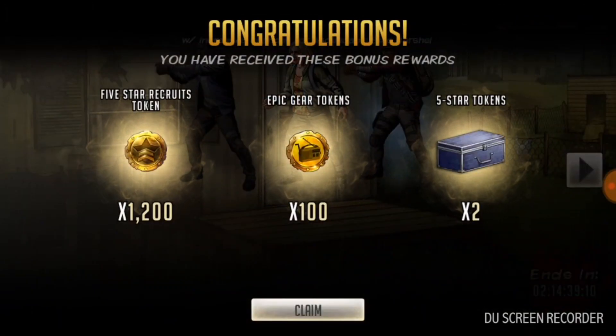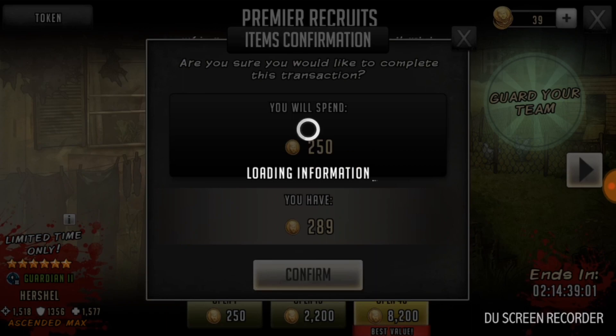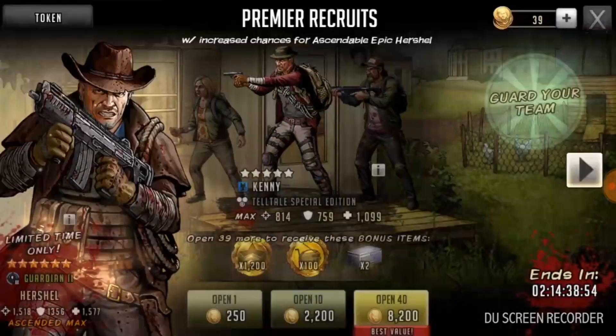I did get some five-star token crates here, and I got enough to do another epic pull. So I'm going to go ahead and do it. Who knows? Maybe I'll get Herschel. No, of course not. Got another three-star character.